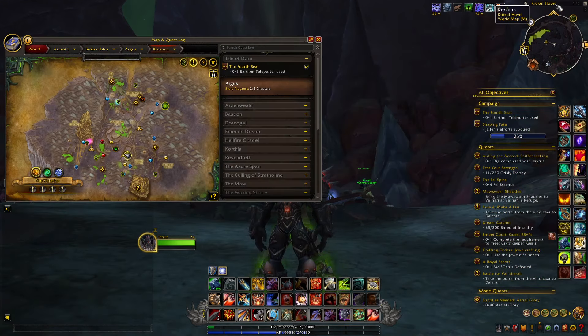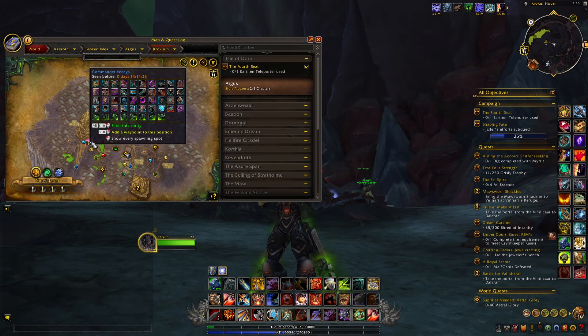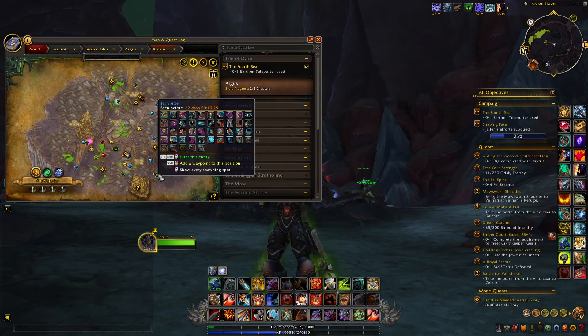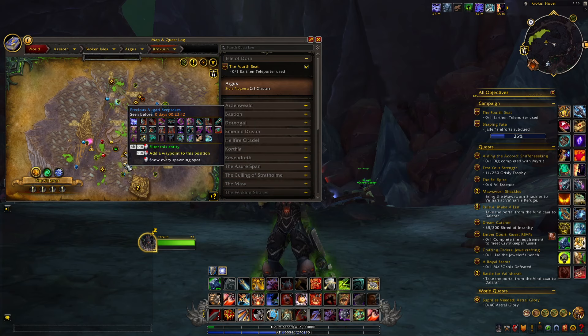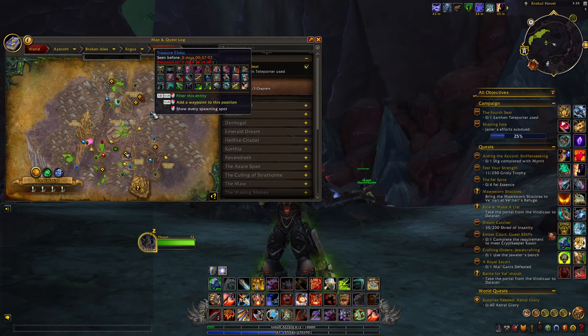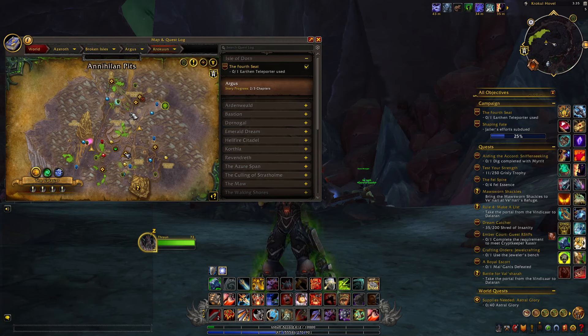The way you farm these items is by killing specific rares in the different areas of Argus. It's important to note that only some rares drop these items — many others won't — so only target the ones with the right loot tables. You should also open all the chests around the map, especially the Legion Supplies chests, as these have a chance to drop all the different items. Keep in mind all these items are pretty rare, so you'll need to kill many rares and open many chests to complete a full set.